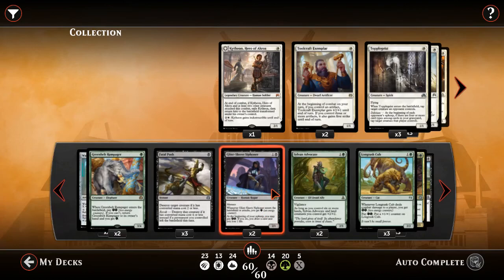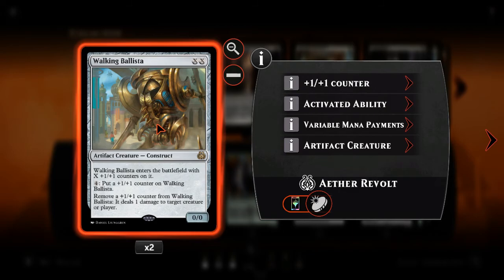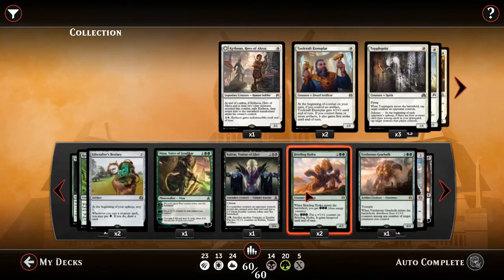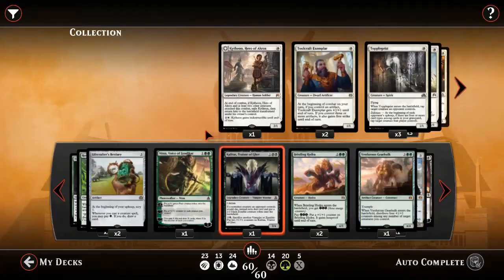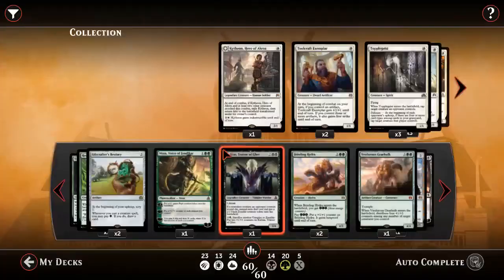In the energy package: Greenbelt Rampager, Glint-Sleeve Siphoner — another addition to probably the dream team, the super trio. Walking Ballista working with Winding Constrictor is glorious. Tireless Tracker makes the cut as well. Nissa, Voice of Zendikar is one of the big payoffs — just pump your whole team huge. Bristling Hydra is awesome, Gearhulk is awesome. But what do you do with the rest of the deck?